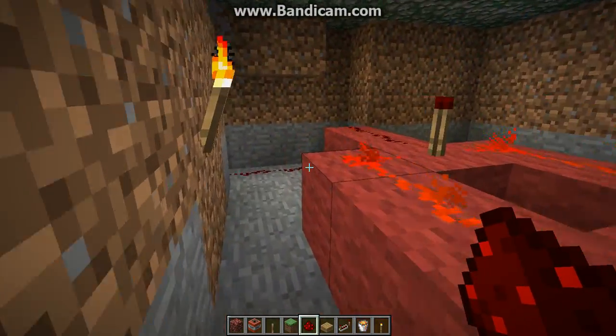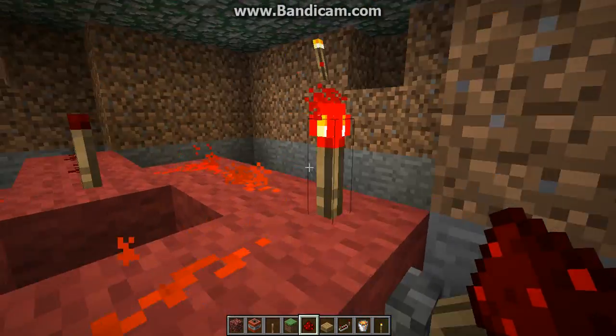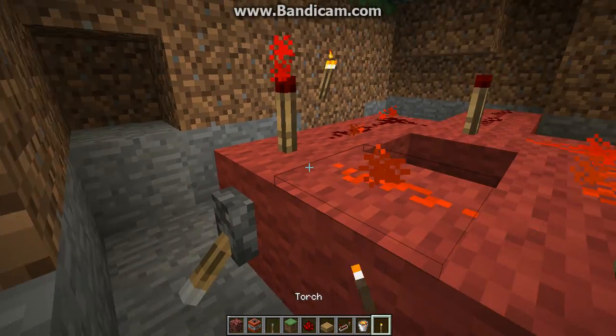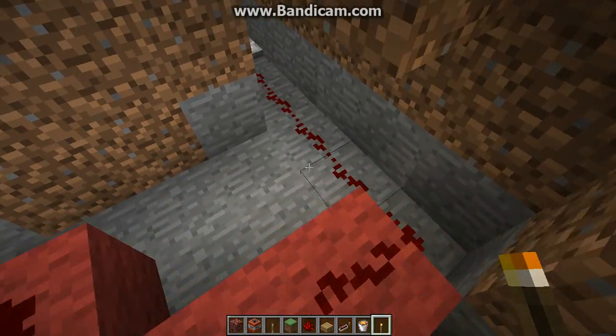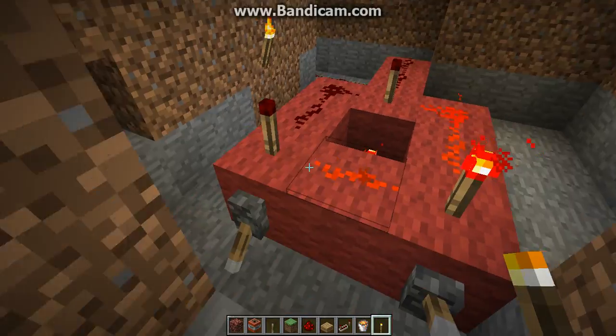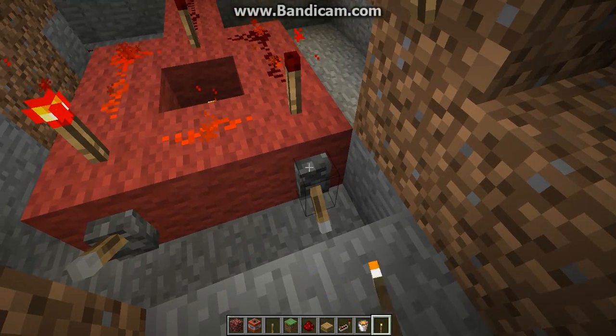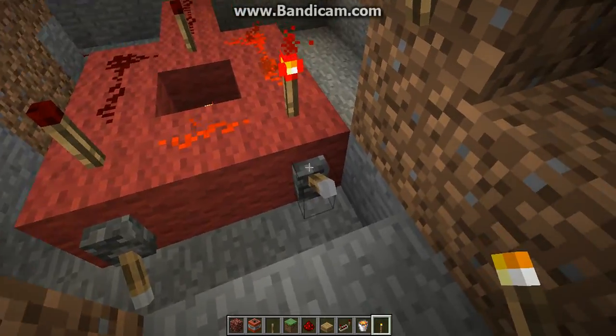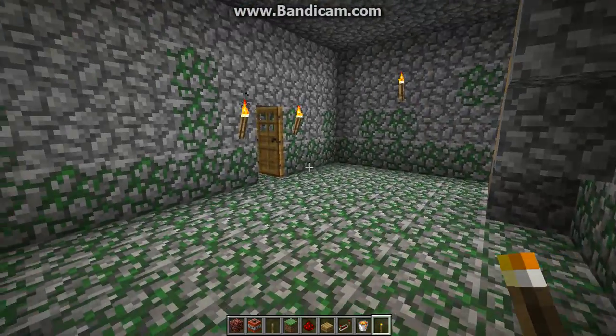Right here is the command console to blow up that TNT as a last resort. Made it using an exclusive OR gate so you can't accidentally hit one without hitting the other, so your base is safe. You have to hit both levers — that ignites the TNT.